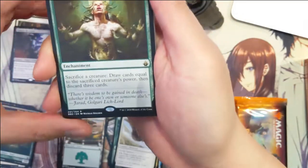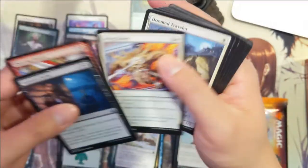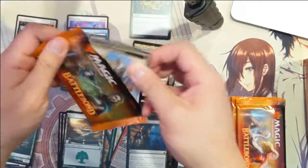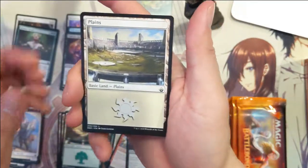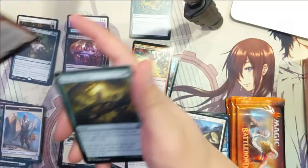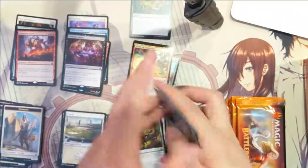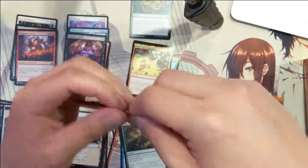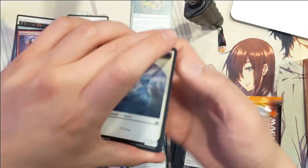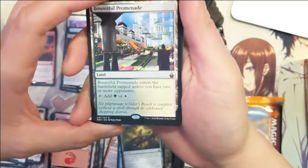Greater Good — sacrifice a creature, draw cards equal to its power, then discard three cards. Island. Magmatic Force — deal three damage to any target. Kind of reminds me of the Inferno spirit. Another dual land, the green-white cycle — not the most useful colors, but still.